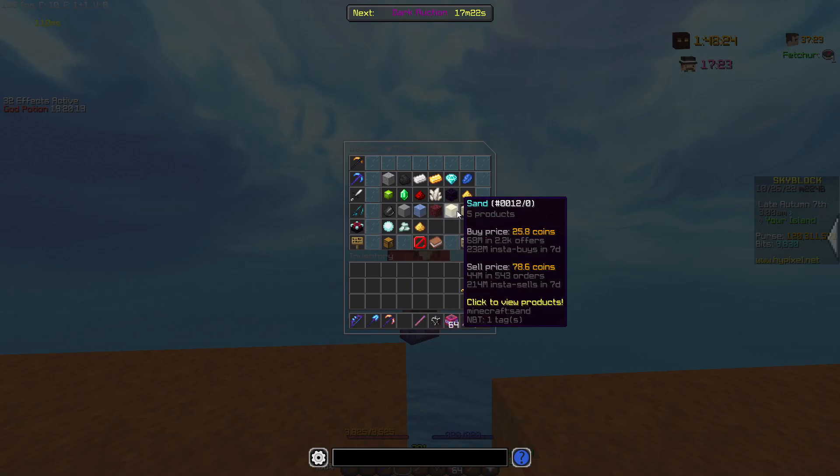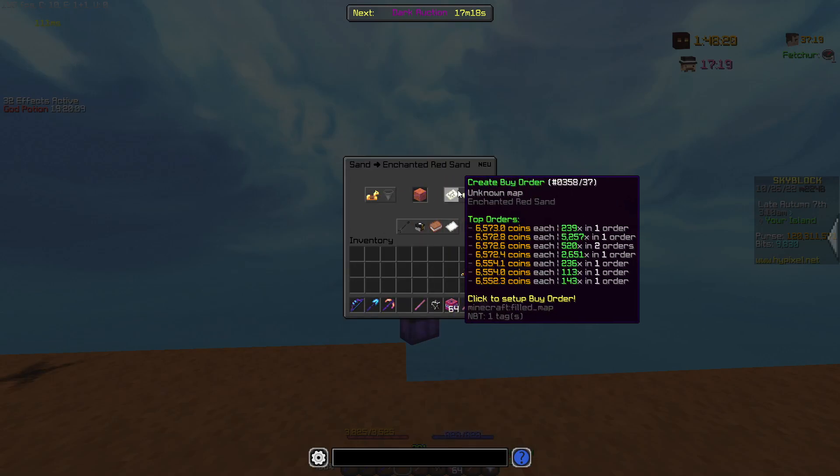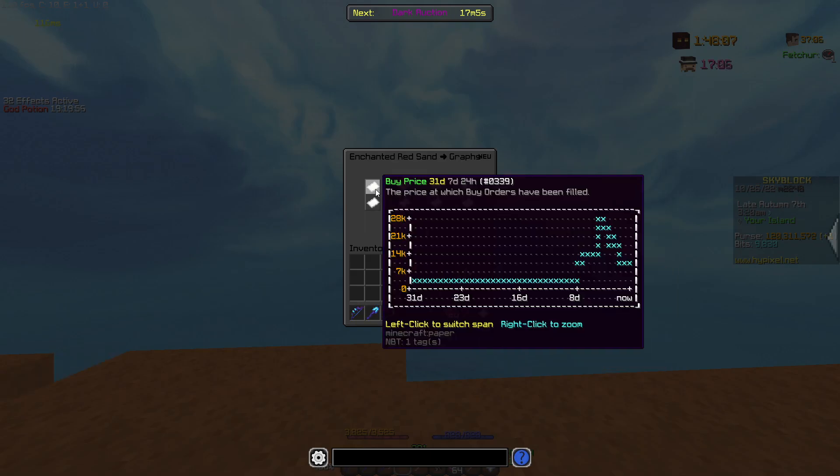If you come over to the bazaar and you look at Enchanted Red Sand, as you can see, it's quite cheap right now. When the Kudra revamp initially released about a week ago, you can see the prices shot up to over 28,000 coins.